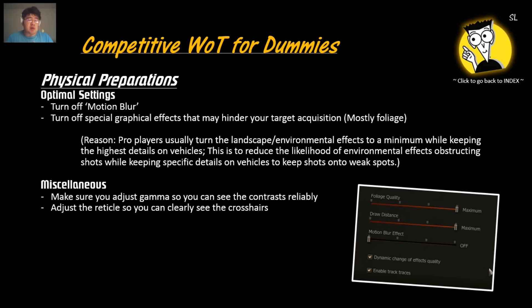Pro players also turn off special graphical effects such as foliage. You cannot tell the difference between a bush and the grass, and sometimes you cannot tell where the ground starts and ends, or judge how much cover your enemies have. Pro players turn off foliage and the swaying of trees, which would otherwise hinder your aiming reticle and your judgment of enemy movements. Also adjust the gamma so you can reliably tell the contrast between tanks with camo and actual foliage, and adjust the reticle so you can see the crosshairs reliably.